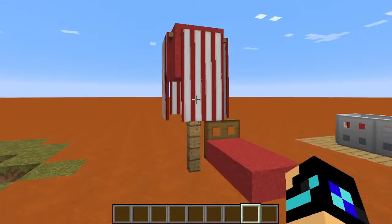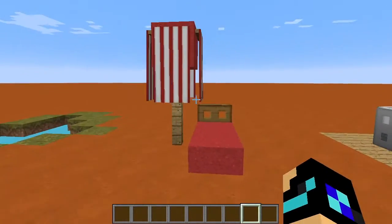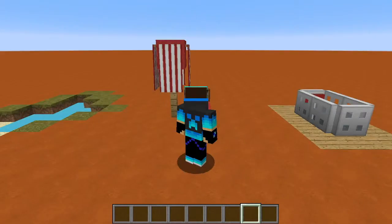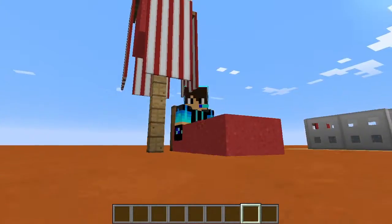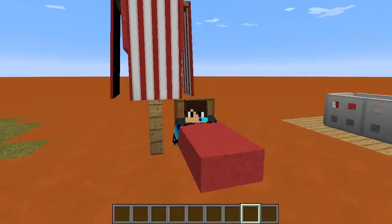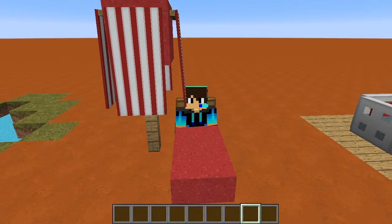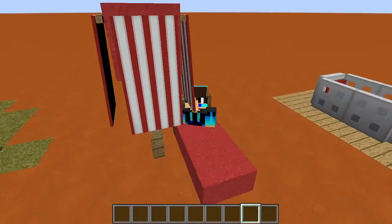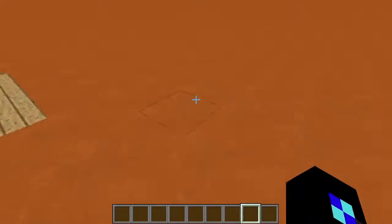Next thing is really cool — this is something I never saw anybody else do. Imagine it's a sunny day in Minecraft and you just want to rest. You can now rest in your small lounge chair. It looks really cool next to a pool, making it a great decoration.